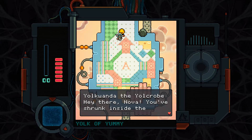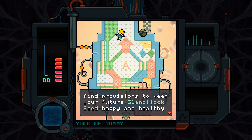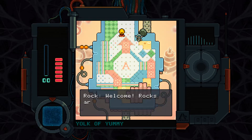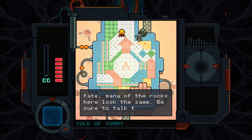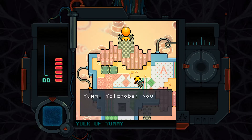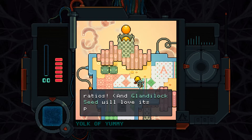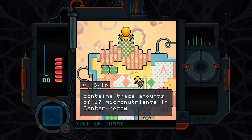'Hey there, Nova. You've shrunk inside the microscopic interior of the Yoke of Yami, the most important yoke of all — of the day. Here you'll find provisions to keep your future Glendilocks Seed happy and healthy.' I can read this sign: 'Hi, Rock. Welcome! Rocks are surprisingly diverse and come in a number of shapes and sizes. Though by divine fate, many of the rocks here look the same. Be sure to talk to all of us.' Then there's Yummy Yelkrope: 'Nova will love our Centenberry Burst Cereal because it contains trace amounts of 17 micronutrients in center-recommended rations.'